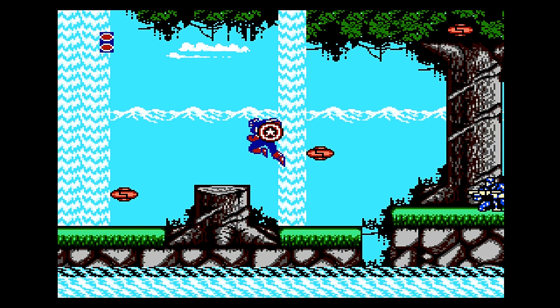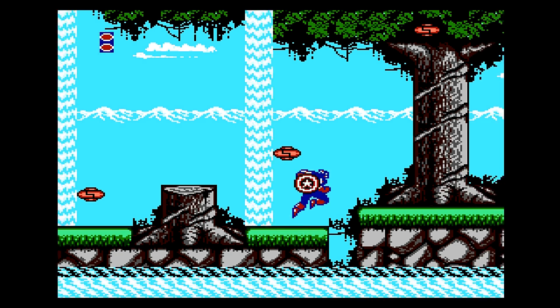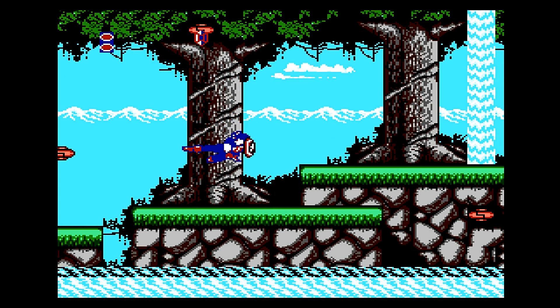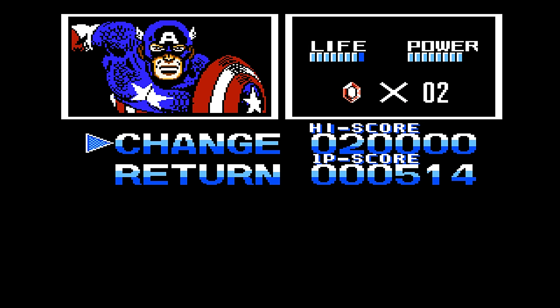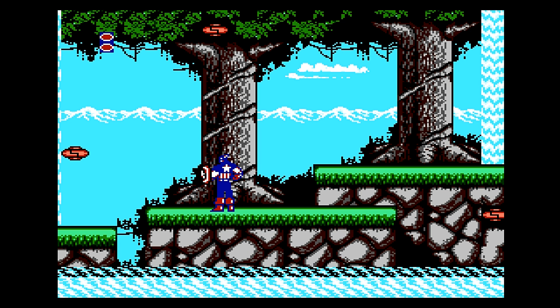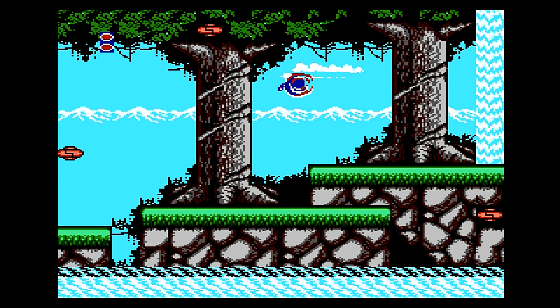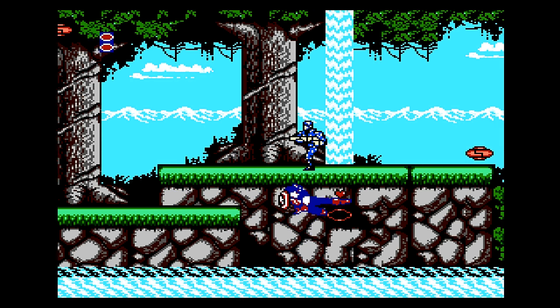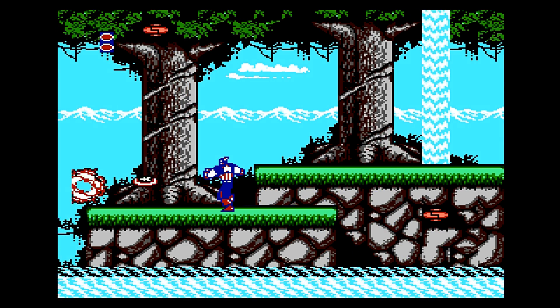You get gems and points through little pods on each level — that's what they're called in the manual. You can pick up power-ups through them. This is Captain America — he can jump and spin, and he's got a kick. I picked up a crystal. These aren't called infinity gems, by the way. You pick up these crystals, and every hundred you collect powers up your character. You can get an extra life, and at 200, your shield throw becomes much more improved — it goes everywhere.